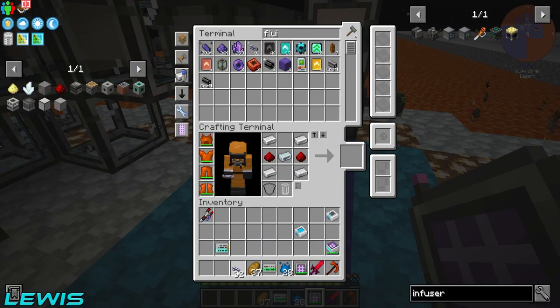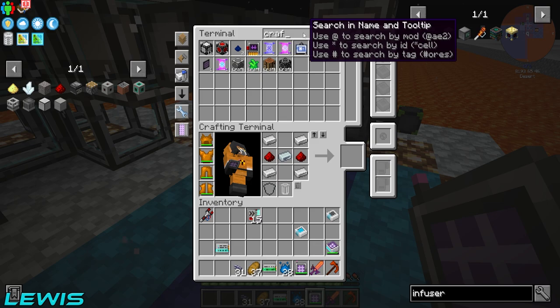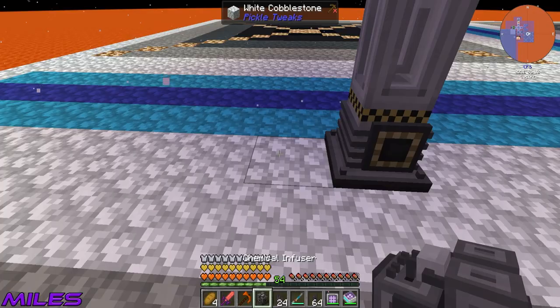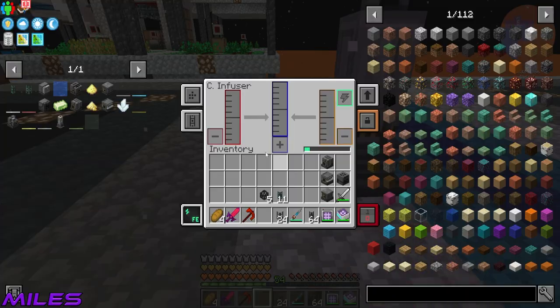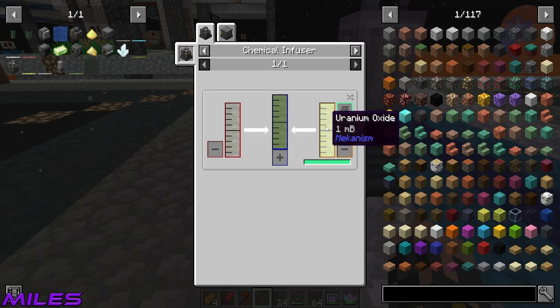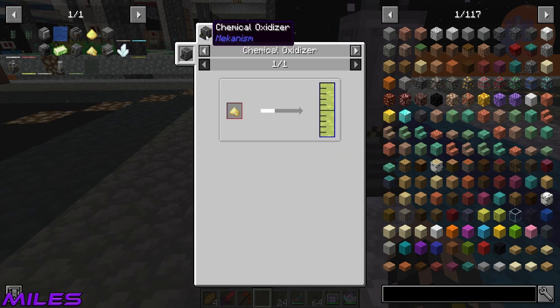In order to get the fissile fuel, it needs uranium hexafluoride into the isotopic centrifuge. Uranium hexafluoride uses a chemical infuser - I've got one of those. And I need a piece of coal in there so it automatically puts in coal. Carbon is going in. Now I just need the autocraft for the iron. Just one iron makes one enriched iron.